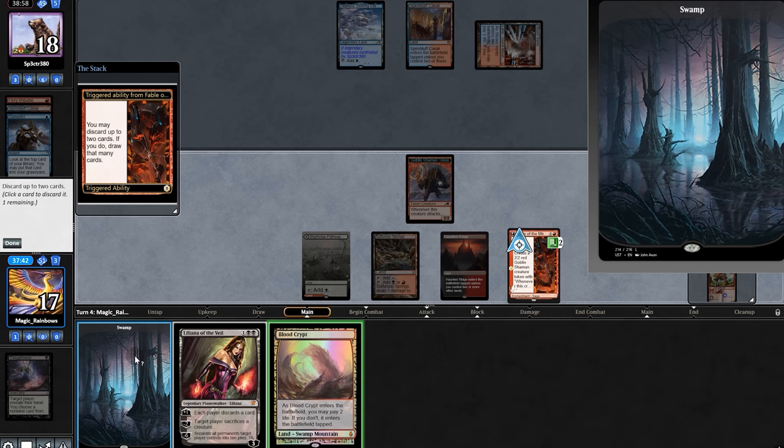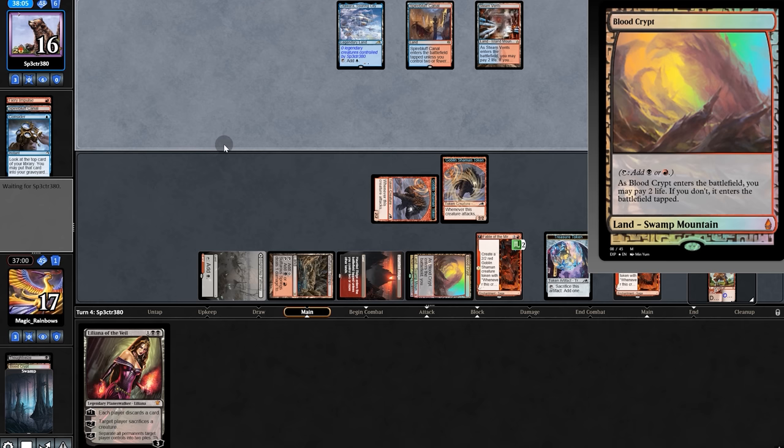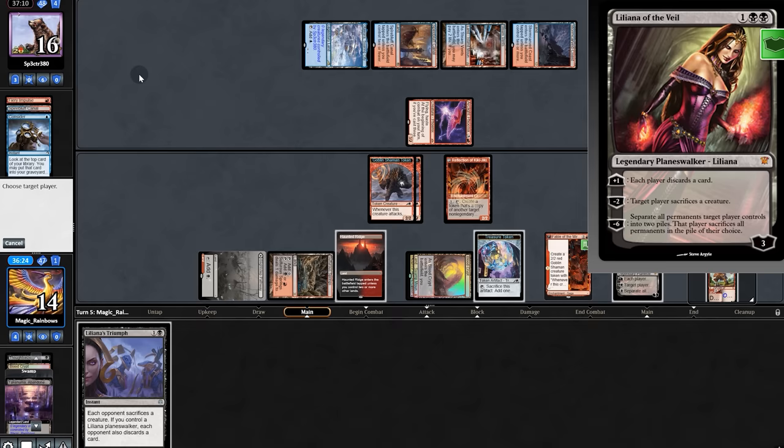Tough decision: is it worth dumping Fable for Lily now, or waiting one turn? We play Fable and clench. They hard cast Phoenix — they're that desperate. We dump our land, play Lily, force our opponent to sac, swing, and hold off our removal.